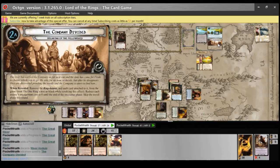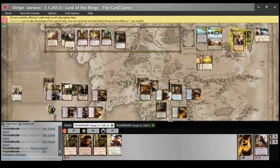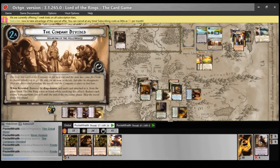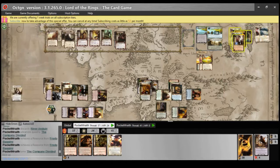The river has carried the company as far as it can, and the time has come for Frodo to choose which way to go. He asks for an hour to decide, but after he disappears, orcs are discovered prowling the woods. When revealed: remove the ring-bearer and each card attached to it from the game. Reduce each enemy's engagement cost to zero until the end of the encounter phase. Skip the travel phase this round. This is unfortunate because Frodo is very useful, but he'll be out of play for a while.